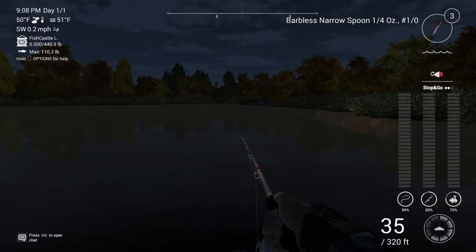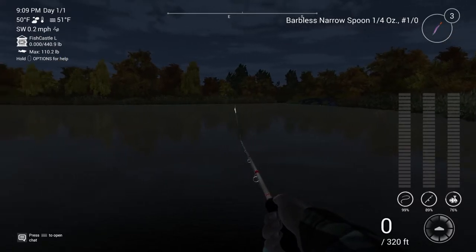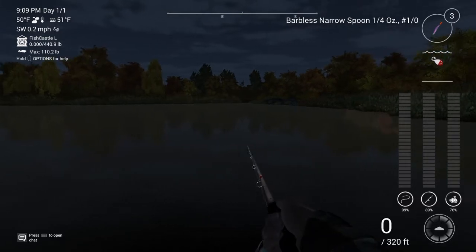You can use the stop-and-go technique: simply tap R2 and let the lure float in the water, bouncing up and down — that's your stop-and-go technique. Or you can throw it out and let it sink to the bottom.